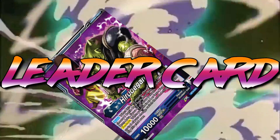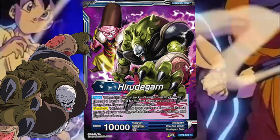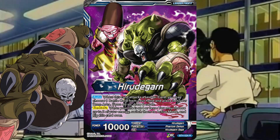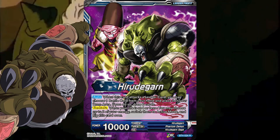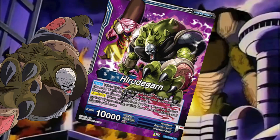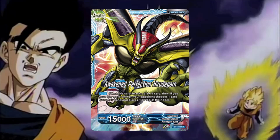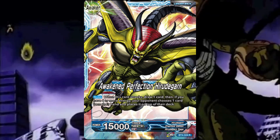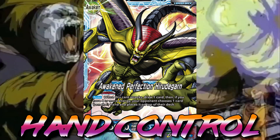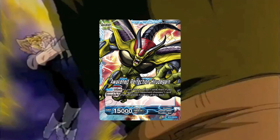Moving on to the best blue leader card, that goes to Hirutagarn. On his unawakened side he has the ability to draw 2 cards when he attacks the leader at the cost of dropping 1 card from your hand. This lets you add cards to the drop, fueling your overrun pile or sparking cards, plus cycle through your deck for more card options. Hirutagarn's awakened side is just as powerful — every time he attacks with 4 energies, your opponent is forced to put 1 card from their hand on top of their deck, forcing them to draw the same cards over and over.